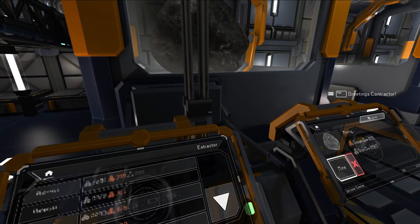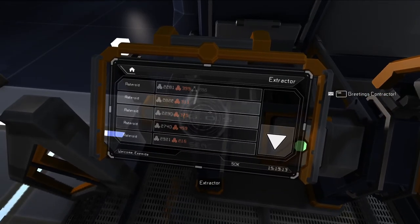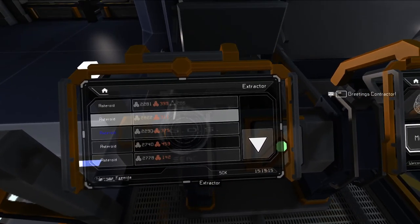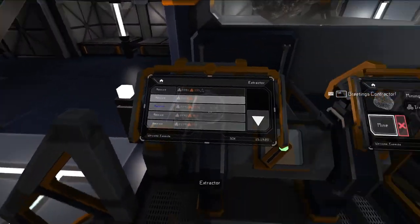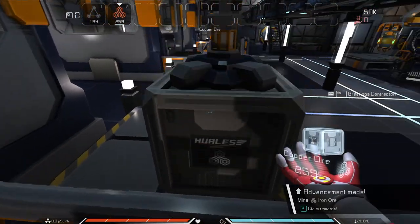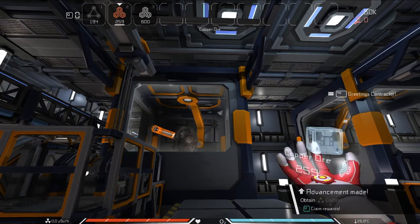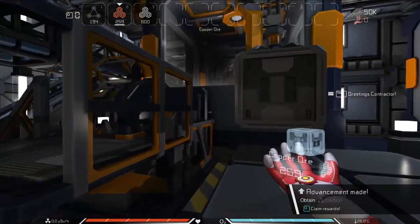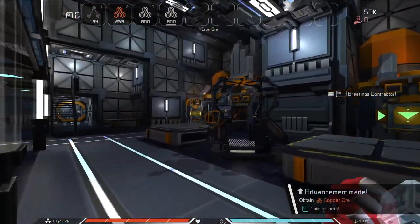Another cool thing you can do while you're standing at this menu is if you double click something else, it'll highlight it blue, and that'll be what it will grab next. If you leave the room, it will cancel that. Now we have the iron and the copper we need — we just need to get it refined.